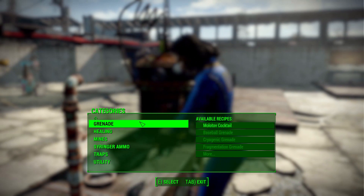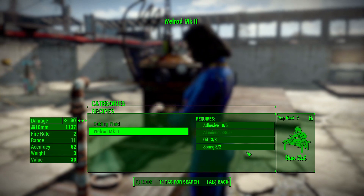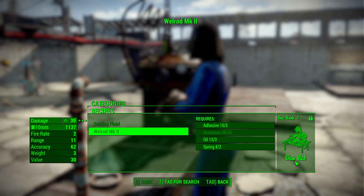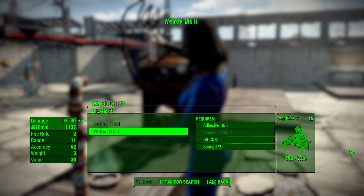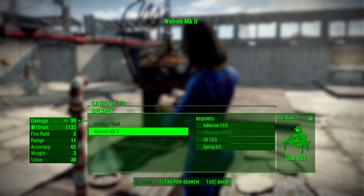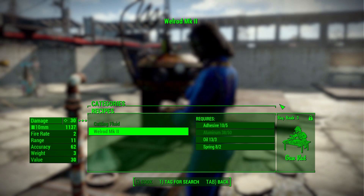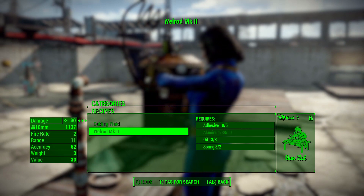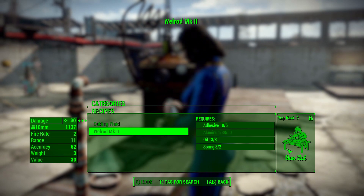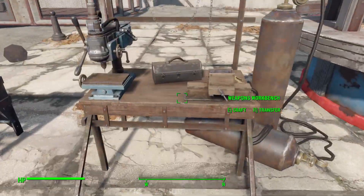If you want to craft it, go into the chemistry station, down to utility, and you can make a Well Rod Mark 2 so long as you have 5 adhesive, 50 aluminum, 3 oil, and 2 springs, as well as rank 3 in Gun Nut. I think that's a bit high considering the level requirement for rank 3 in Gun Nut - granted you do find one in the world very early on - but if you want to make more of them it's going to be early to mid-game.